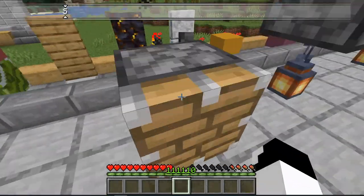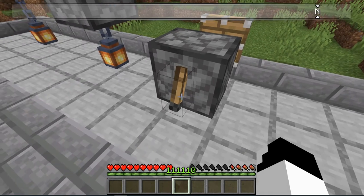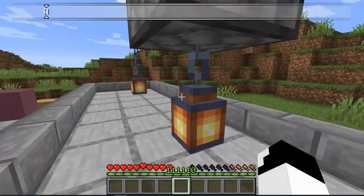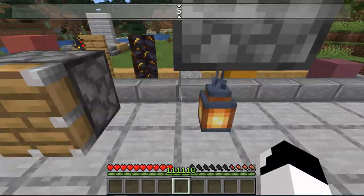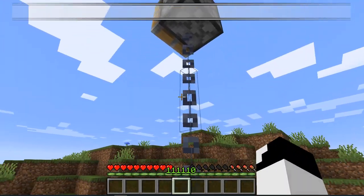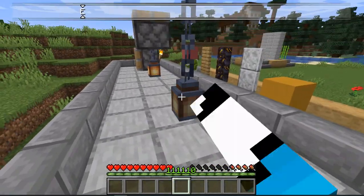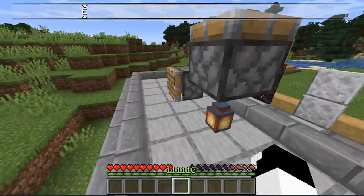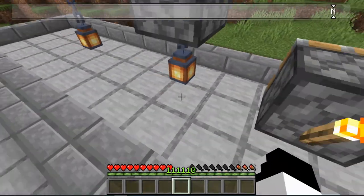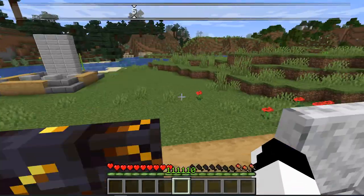Shall we get into the redstone things? The first one is the torch lever. Then we have the piston, and then we have the lamp button. And finally we have the redstone chain. It's pretty nice for secrets, but I'm generally not one to like using these secret things, so I don't regularly use these types of secrets. Anyway, shall we continue?